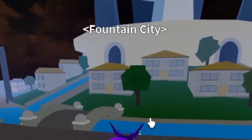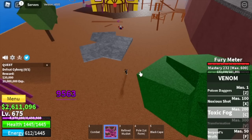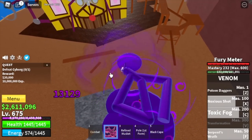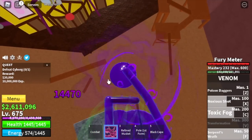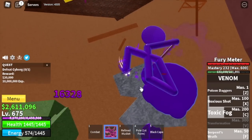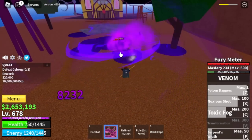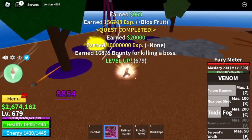Next area is the Fountain City. We're going to defeat the Cyborg here. Use your C skill, then X skill, then F skill. Make sure that he's in the debris, and after that finish it with the X skill. We're going to stay here and exceed level 700 — my target here is usually level 725.